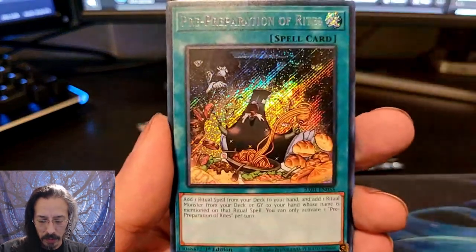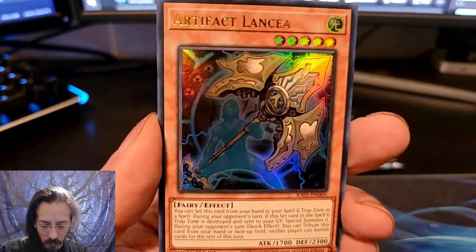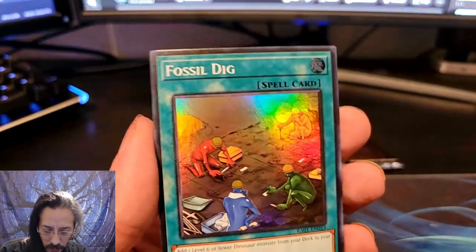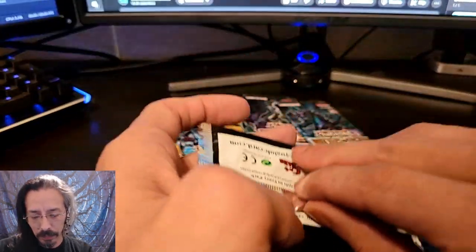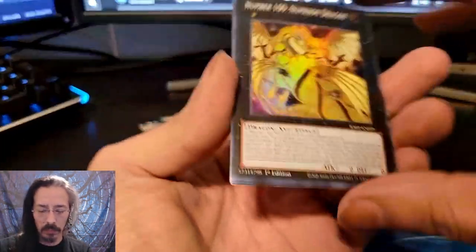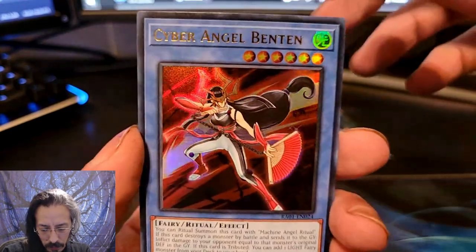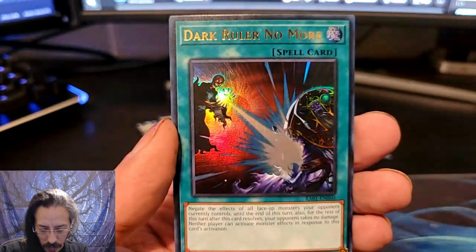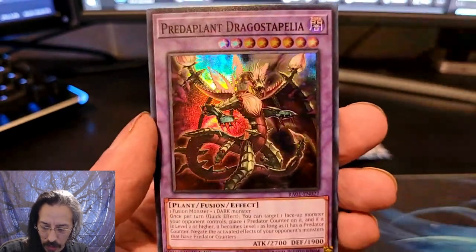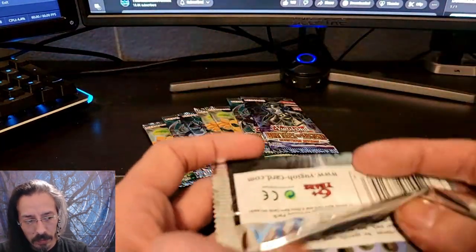We got Strike the Dragon, Pre-Preparation of Rites, Artifact Lancia, Lone Fire Blossom again, and a Fossil Dig. We have a Number 100 Numeron Dragon, a Secret Egyptian God Slime, and an Ultra Cyber Angel Ben 10 — shout out to the Ben 10 fans. Dark Ruler No More. And a Predaplant Dragostapelia. Well, that does it for the Rarity Collection. Let's see what Monsters Revenge does for us.